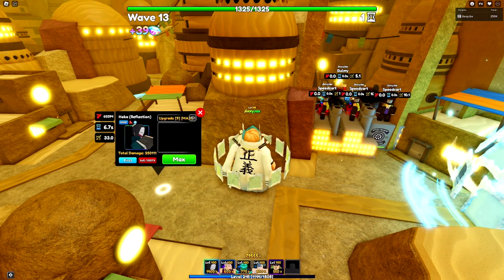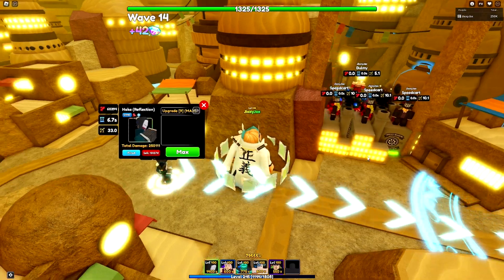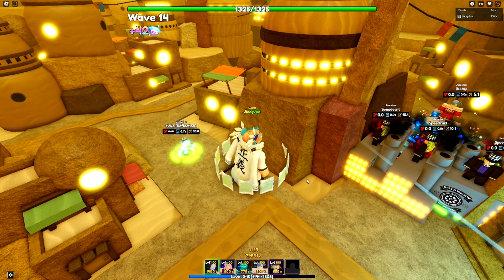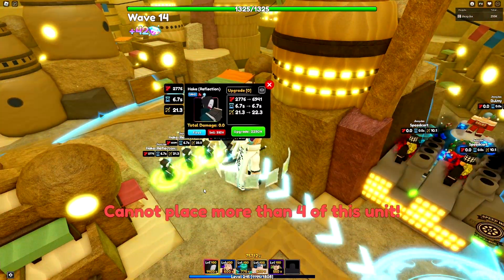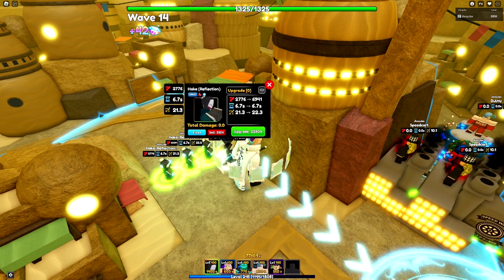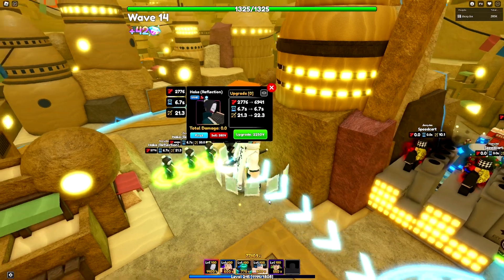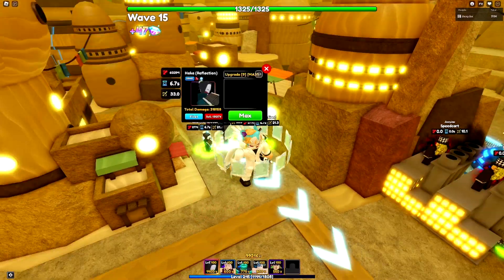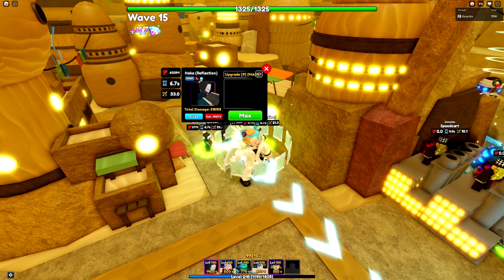That's a bit better than I thought it was going to be, but it is not anywhere near meta. Meta units are definitely way higher — you have like Poochie with 20,000, which is over double. With 3 or 4 units, it does have a total DPS of 36,000, which sounds like a lot. But if you compare it to units like Poochie or Aizen, they both have like 20,000 DPS. So two Poochies or two Aizens match the damage of all four of these. Pretty expensive too at 60,000.